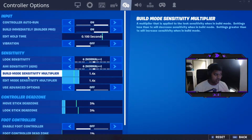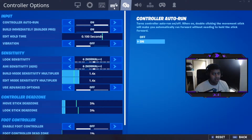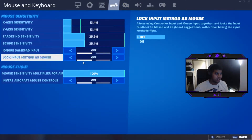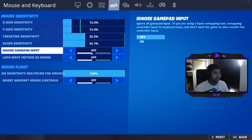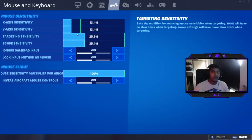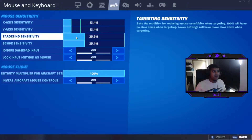Build mode sensitivity multiplier and edit mode sensitivity multiplier — if Epic add these two settings to mouse and keyboard, just think about it for a second: mouse and keyboard players will have the ability to build as fast as they normally do and edit as fast as they normally do, without having to compromise their aim.